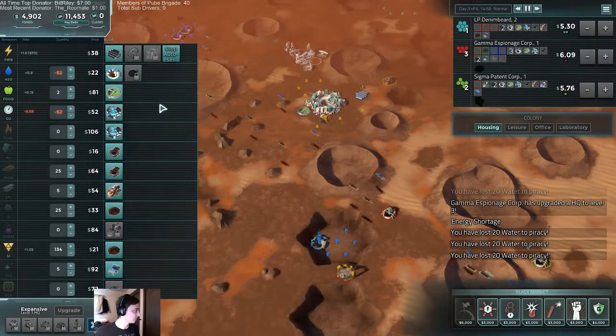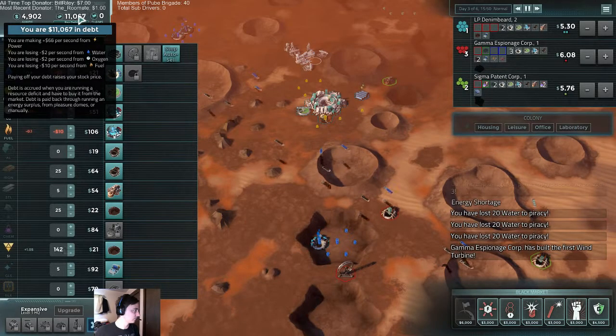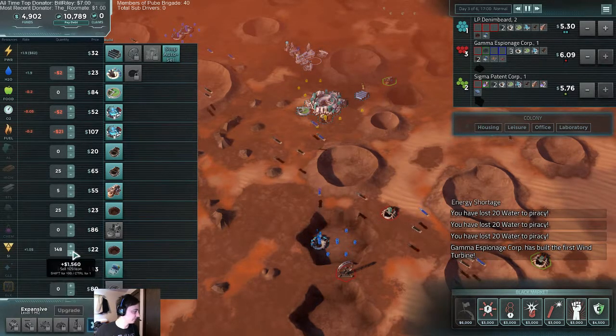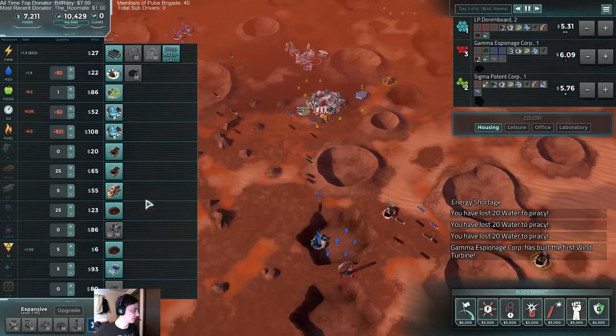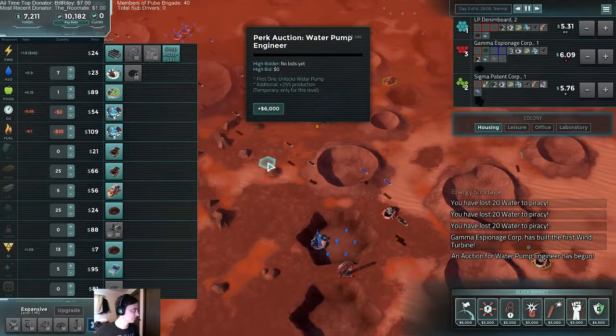Best thing we can do is just wait out the pirates. We're making a lot of money here, paying down our debts, which is good. We can almost upgrade — it's $600. Six thousand. New patent up for auction — bidding will begin at eight thousand, ten thousand. Nah, I'm going to skip. We only have one water pump anyway. Fourteen — Jesus. Red really wants it because he's got all the water coming in. Sold.